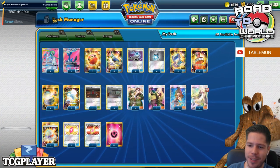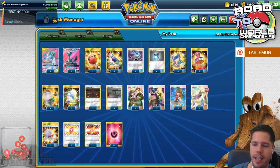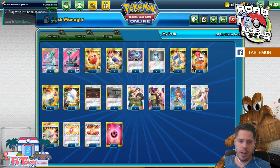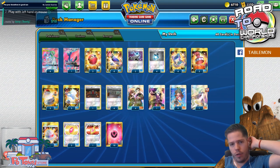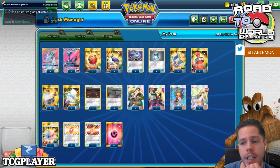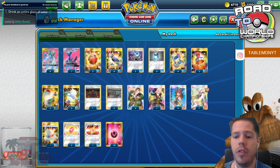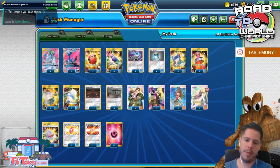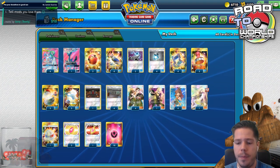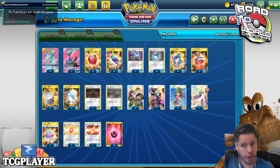Hello everyone and welcome back to a brand new day of Road to TC World 2020. We are going to be taking a look at at least two, hopefully more, different decks today. We are going to be playing with Gardevoir and Sylveon Tag Team GX. This list got 9th place at the World Championships, bubbled out of top 8. Gardevoir and Sylveon was definitely one of the archetypes that had the best conversion from Day 1 to Day 2, based on the amount of players that played it.